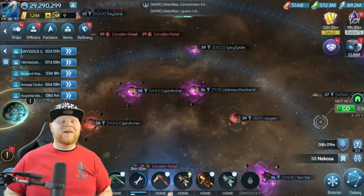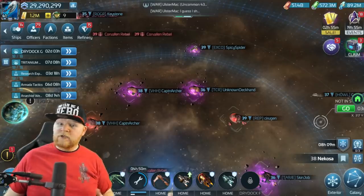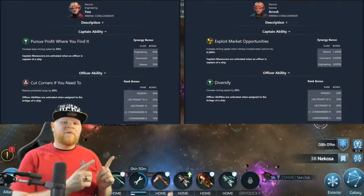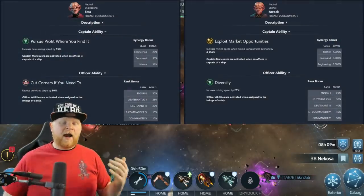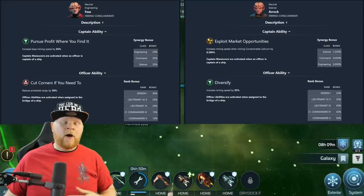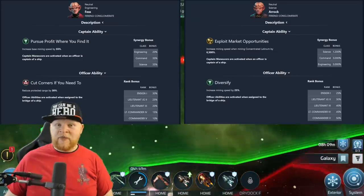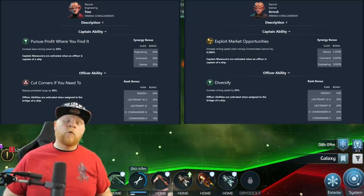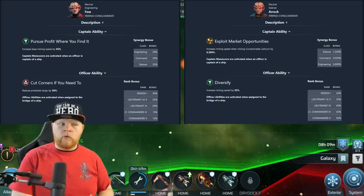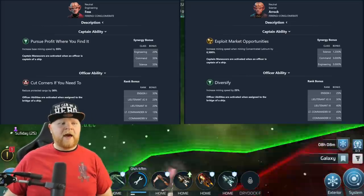Hey everybody, welcome back to the channel where today we'll be taking a look at two new officers in the game. With February not being a month everybody's excited about, we gotta find the good. I think some of the good is the officers — Fess and Eric. They provide two very unique options for mining: one very good for concentrated platinum mining, and the other surprisingly beneficial for mining other materials. I'll show an example with Fess in this video.